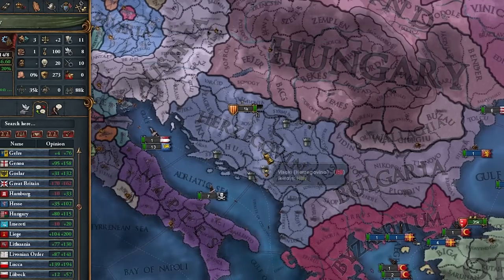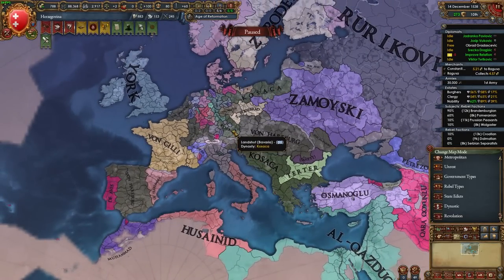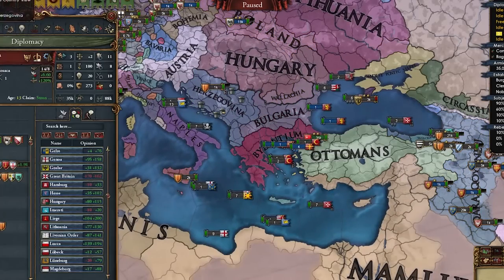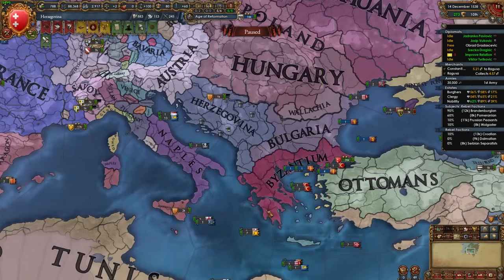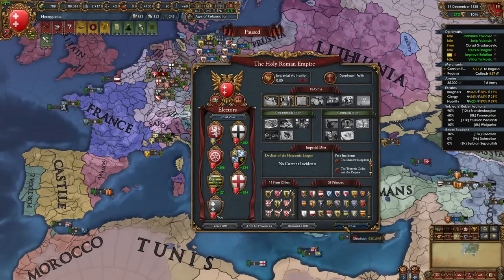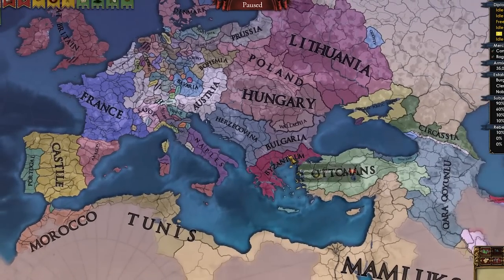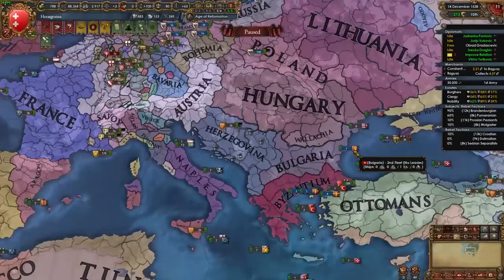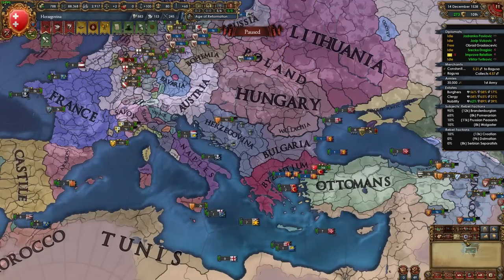Overall, one of the most fun campaigns I've had in EU4 in a while. I never thought it would happen with a nation I initially thought was insignificant and weak — but we became super powerful. Our dynasty is spread across Brandenburg, Prussia, Bavaria, Byzantium. We have Brandenburg and Prussia as junior partners, Bulgaria and Byz as vassals, making a ton of cash all game especially thanks to the gold mine. We became HRE emperor with three passed reforms!